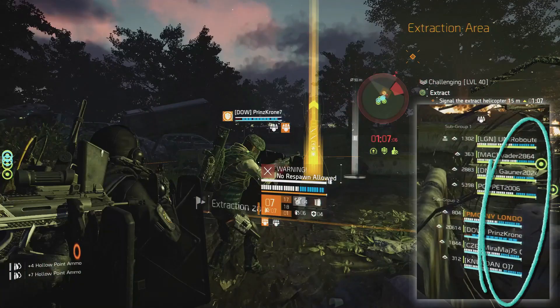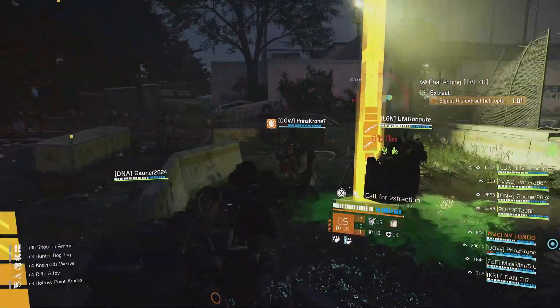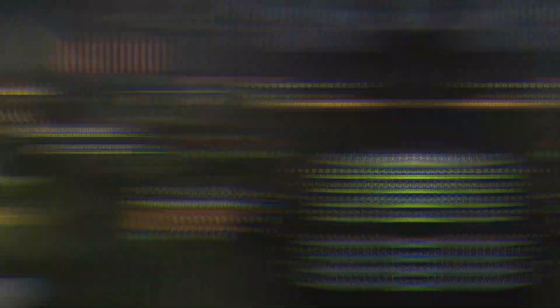On top of that it's great for you — having an invulnerable shield for five seconds is a huge buff. But the fact that Perfect Vanguard's 50% bonus armor also applies to you is even bigger. There are other options you could use for your chest piece.